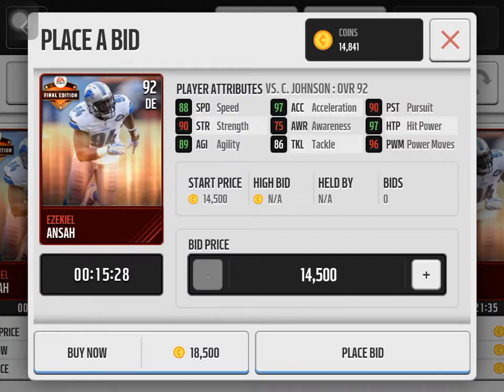This card is good in power moves and hit power, but the tackle and pursuit aren't that high. He's about equal level with his overall, just like Toylolo. I think this card is very good to pick up — not just because of equal stats, but because it's very cheap at 18.5k for a 90-plus overall defensive end. That's why I said Toylolo was overpriced by comparison.